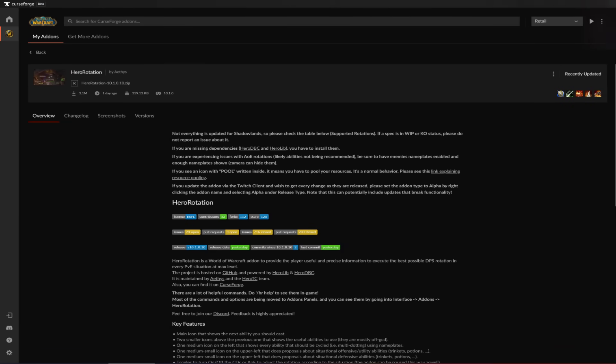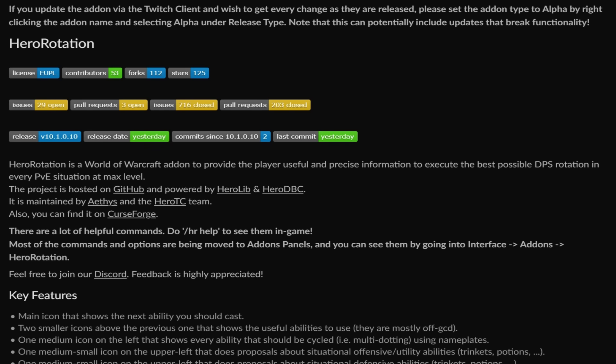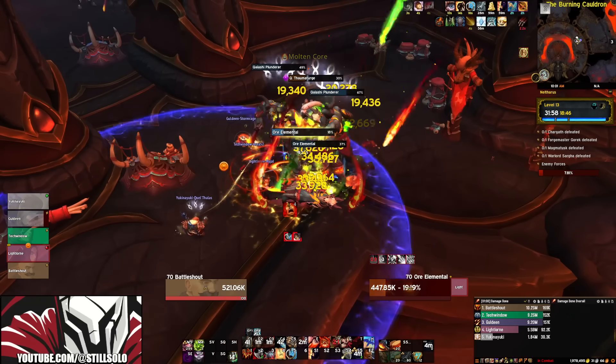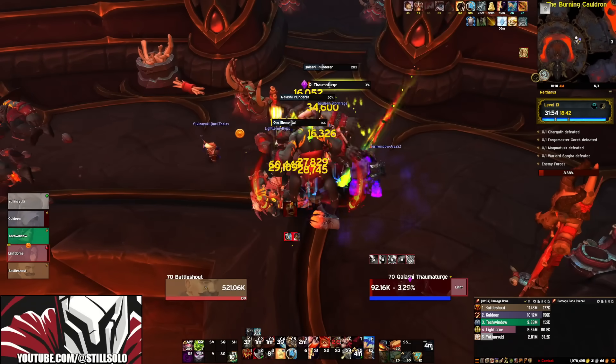So what is this add-on? Let's look at the description on the add-ons page over on CurseForge. Hero Rotation is a World of Warcraft add-on to provide the player useful and precise information to execute the best possible DPS rotation in every PvE situation at max level. So basically this is a rotation add-on that's going to tell you exactly what you should be pressing in nearly every PvE situation.